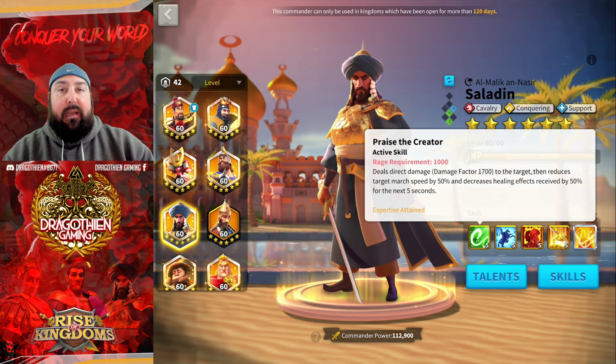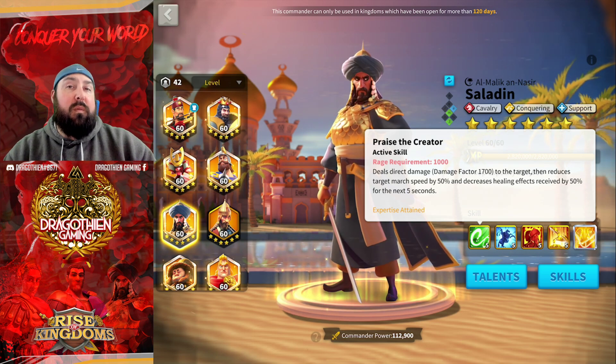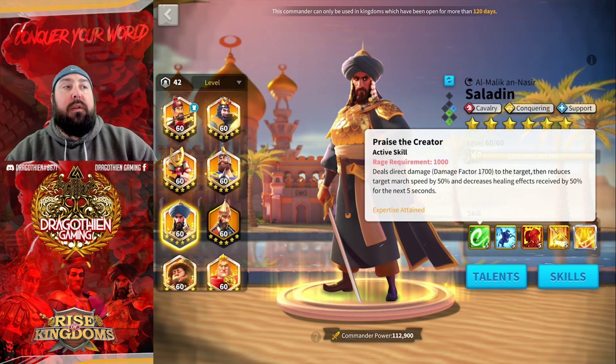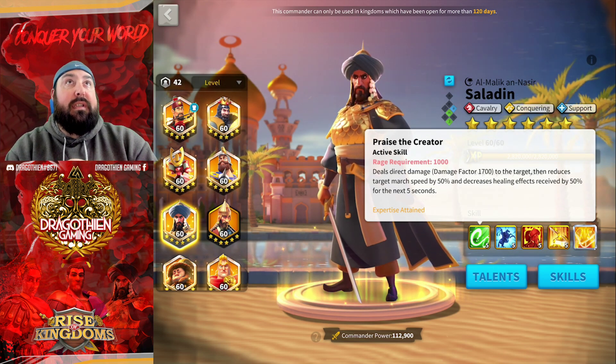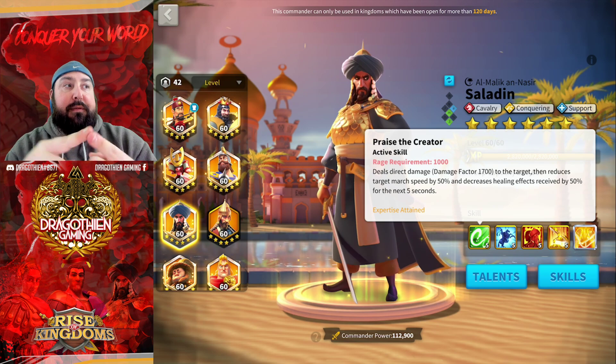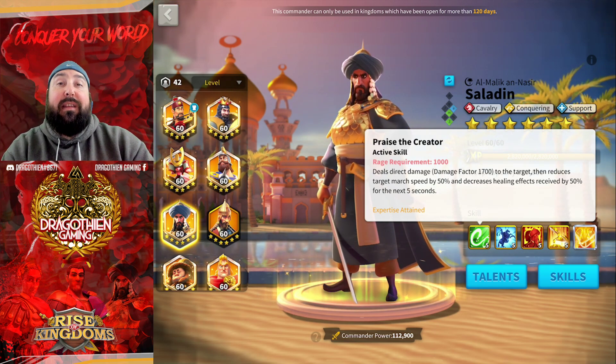And then healing effects received — huge, huge debuff. That really kind of hits Richard right in the feels. And then you've got other commanders like Double C, Freddy, Pelagius, Joan, even Cleo — those all have heals. So this is a very, very versatile first skill. It does damage, it reduces their ability to get away, and it also stops them from healing as well.